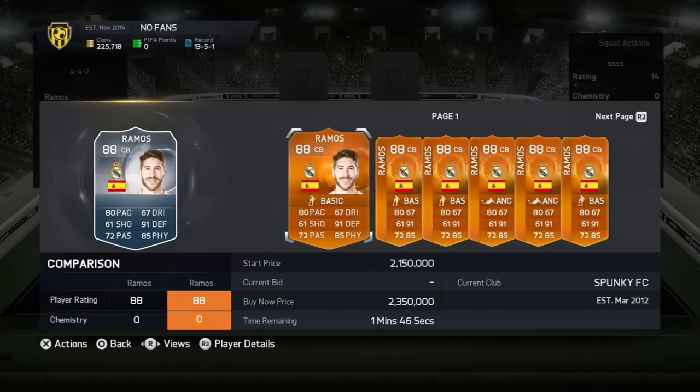That was what I did yesterday. At midnight, there was one Ramos being listed up for 2 million coins straight away. The next one was 4.5 million coins — he made like 2 million coins off that straight away. It was absolutely ridiculous.